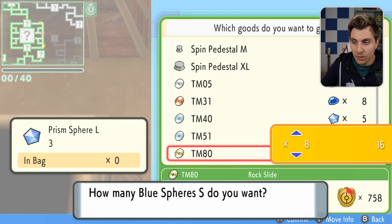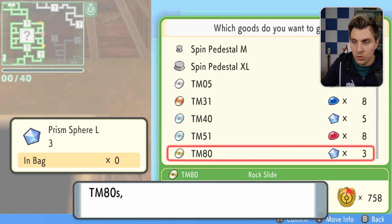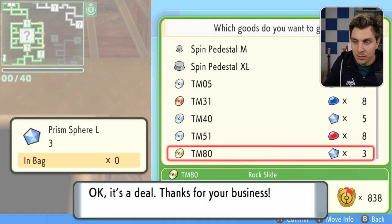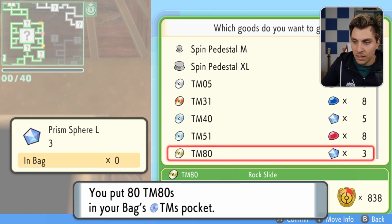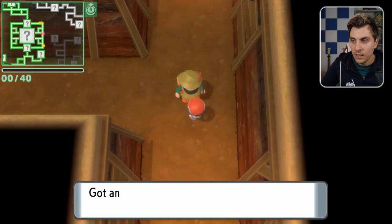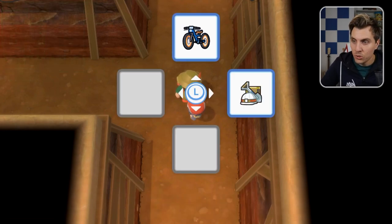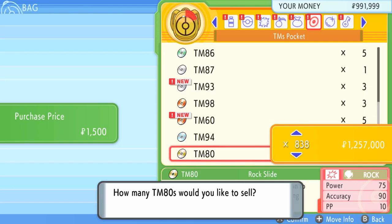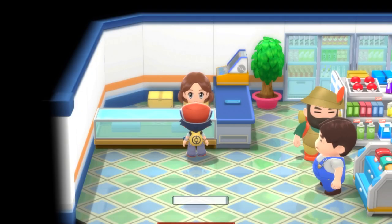I'm not going to trade for all of them because I've got quite a few in my bag already, but we'll do two lots — we'll get 80. You just max out the amount you want and it'll add to your total, taking four large blue spheres from us. So we've got 838 Rock Slides in our bag now. We're essentially getting these TMs very cheaply. Once you've done that, exit the underground and head to the Poké Mart. You can sell 838 for 1.2 million Pokédollars. Obviously you can't max out your bag past 999, so you'll have to keep some extra and top your money up as and when you want.